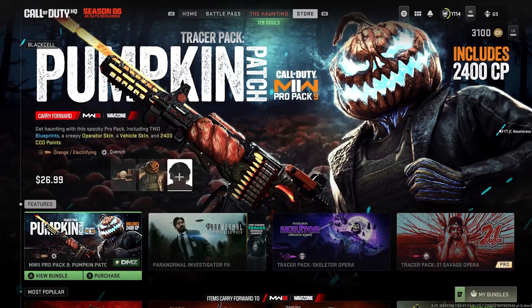Back at it with the brand new Modern Warfare 2 bundle in the store. We got the Call of Duty Modern Warfare Pro Pack 9, called the Tracer Pack Pumpkin Patch. It costs 27 for me — I know it costs less for you — it's because I'm in Toronto.